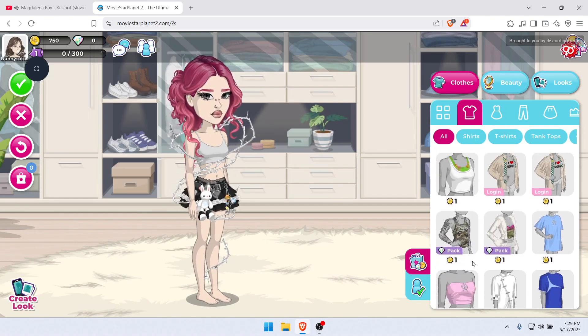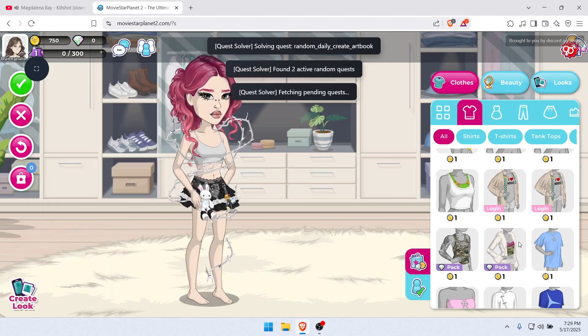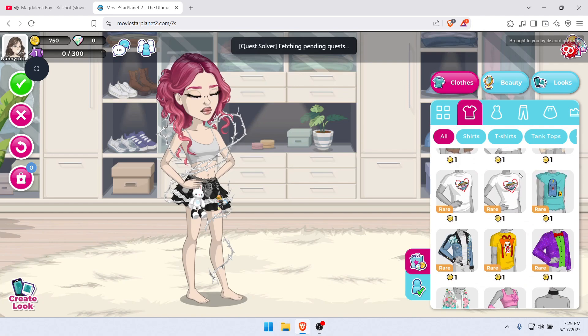Also, you have a quest helper so you will receive the XP and coins from quests without any effort. All you have to do is activate the type of farming you want.